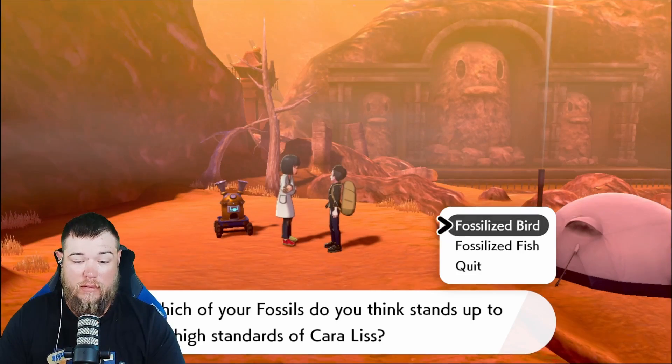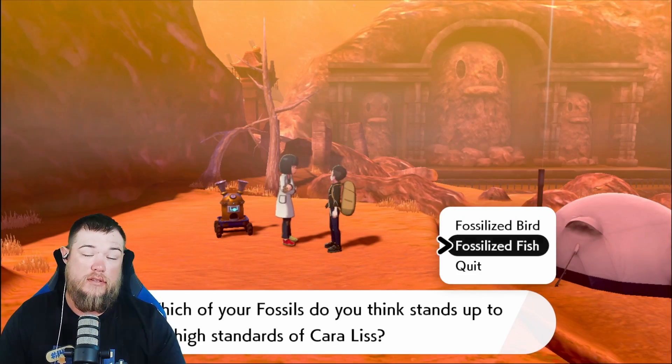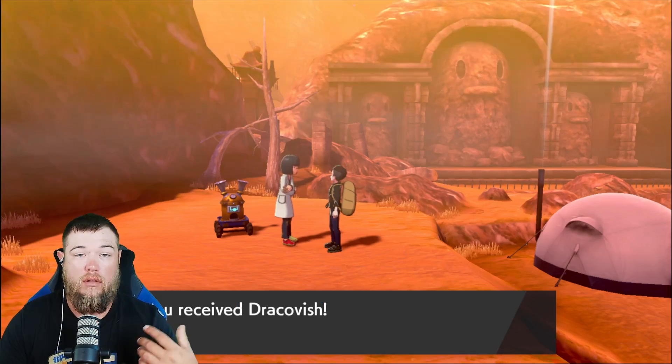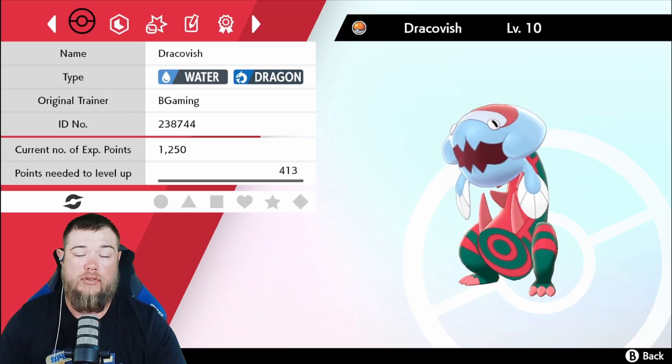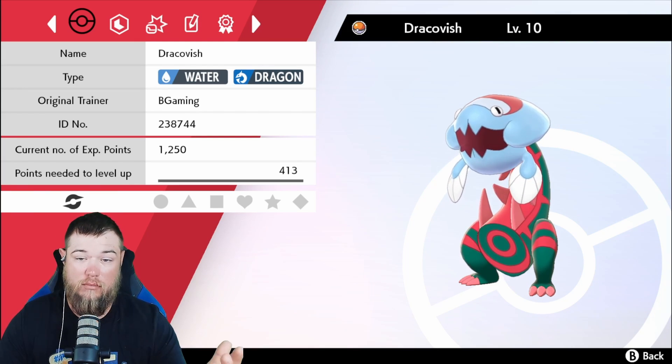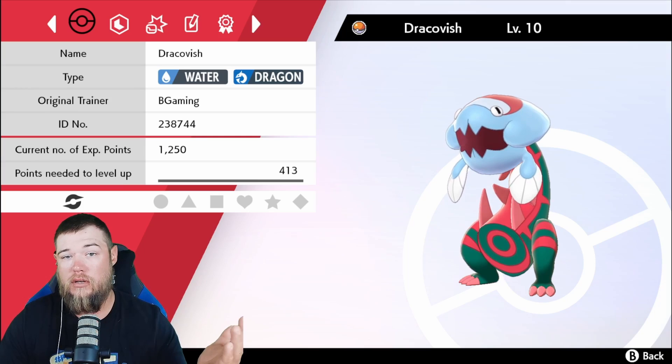We go to make another one. For this, you're going to be using Fish and Drake, which will be your most common within Shield. You'll end up with Dracovish. Dracovish is Water and Dragon, and you get this fish head with a spirally tie-dye thing for a belly — but that'll be your most common for Shield.